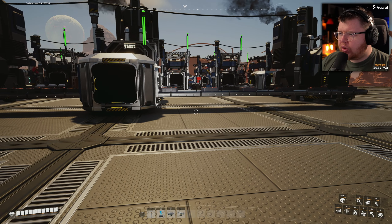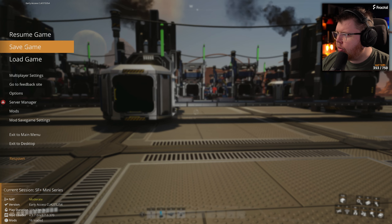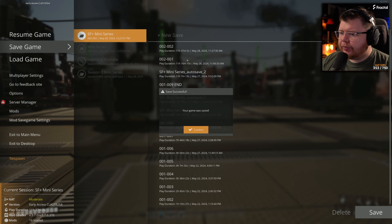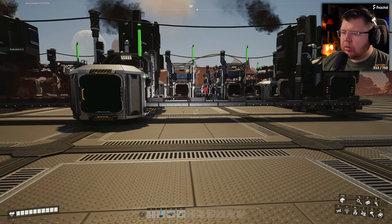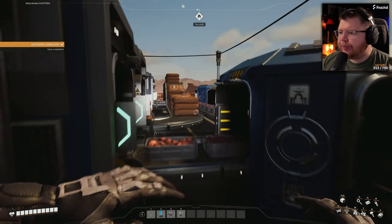We're going to remove this whole top floor basically — 002, bam bam. We're just going to remove this whole entire floor and change it up.